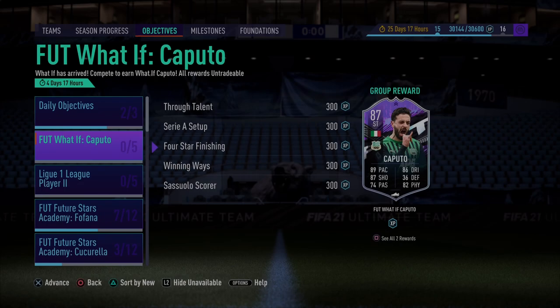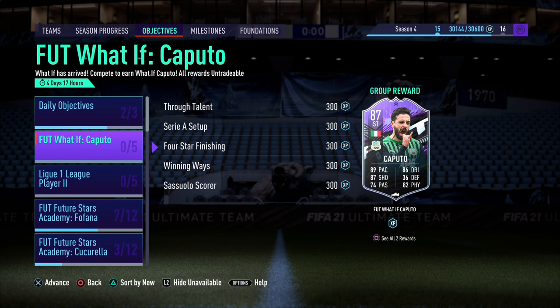What is going on everybody? My name is Bear Ridge. Welcome back to another video on the channel. Today we are going to be taking a look at how to unlock What If Caputo as fast as possible. Before we get into what we need to do to unlock him, let's actually take a look at the card itself.